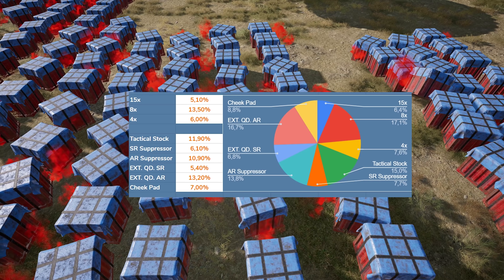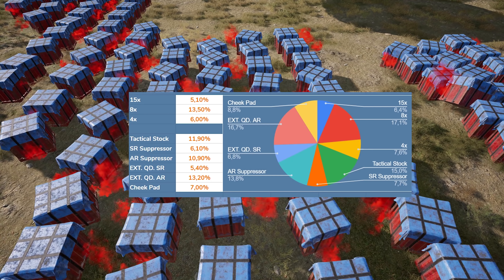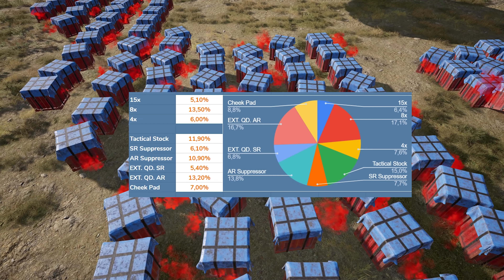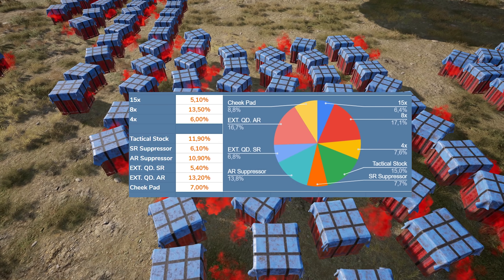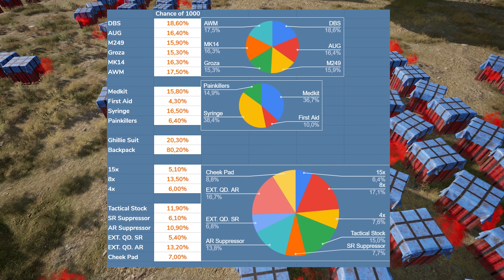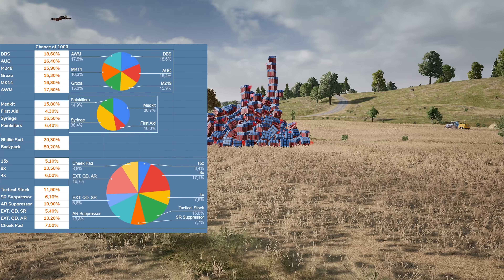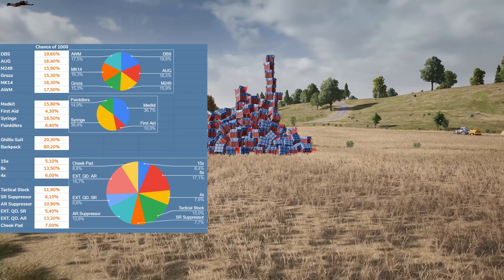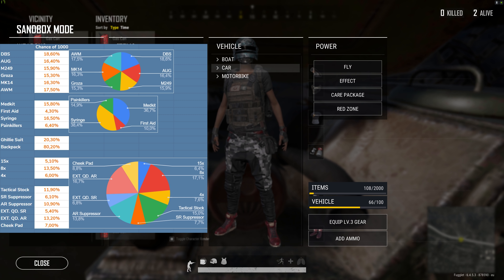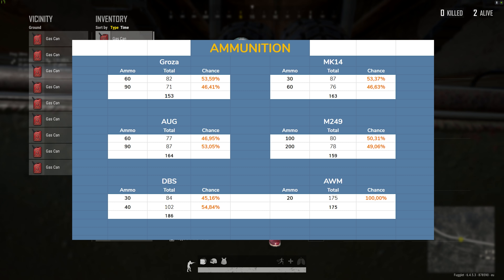The most rare attachment in the entire game is the 15x scope. I thought it was the extended quick draw mag for sniper rifles, but it turns out you get that slightly more often than the 15x — or they may have the exact same chance. Those are the two attachments you'll rarely ever see in game. Now I've looted tons of airdrops and gone through their loot tables so many times, and now I can actually put a number on the chance of getting each attachment, gun, heal, and ghillie suit.